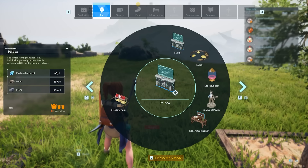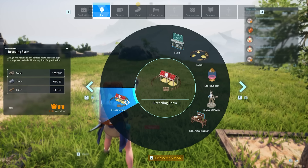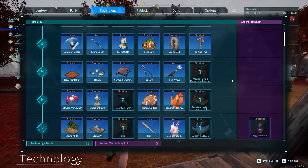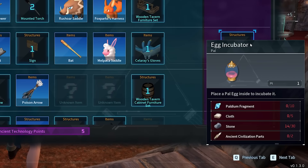Once you reach level 19, you can unlock the Breeding Farm in the Technology menu and build it using 100 wood, 20 stone, and 50 fiber. You'll also need an Egg Incubator, which takes 10 Paldium Fragments, 5 Cloth, 30 Stone, and 2 Ancient Civilization Parts, which you can get by defeating any boss pal anywhere on the map — which can be farmed since they respawn — or by taking down the Tower Bosses for the first time.